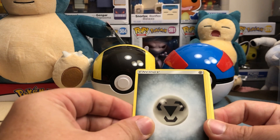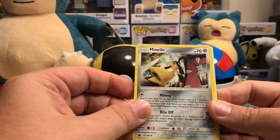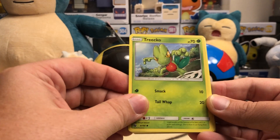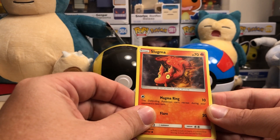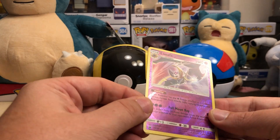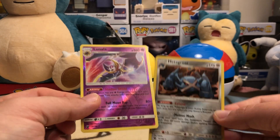Getting back to this last pack of Celestial Storm — we haven't hit anything yet, let's see if we're due. We got a Lombre, Mawile, Acrobike — looking for that in the gold version — Treecko, Camerupt, Mudkip, Slugma, Vullaby, and a reverse Lunala, which is a rare and a good card, and a Metagross holographic. So back-to-back holo rares here — not exactly what we're looking for, but we'll take it!